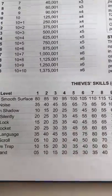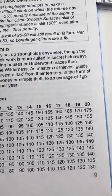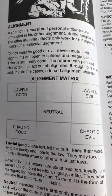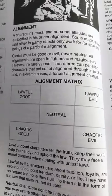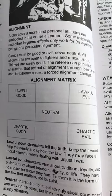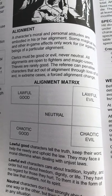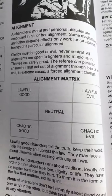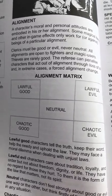The Thief skills have been progressed up to more than a hundred percent at 20th level, but all kinds of problems can go wrong that decrease your chance through penalties. The alignment matrix has gone from nine to five alignments, and they twisted it because of copyright reasons — so now there's no Lawful Neutral, Neutral Good, or Neutral Evil. It's just Lawful Good, Lawful Evil, Chaotic Good, Chaotic Evil, and Neutral.